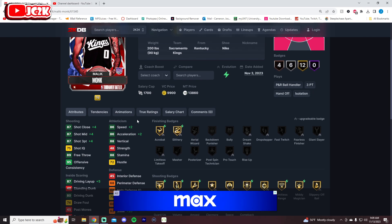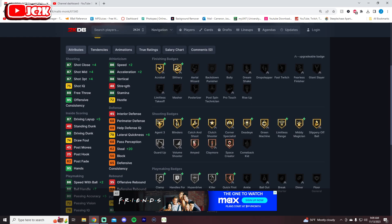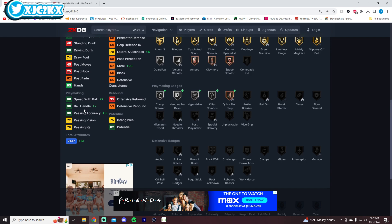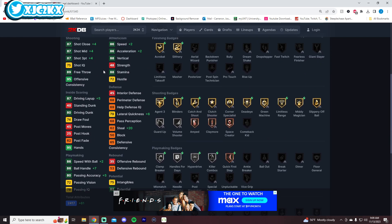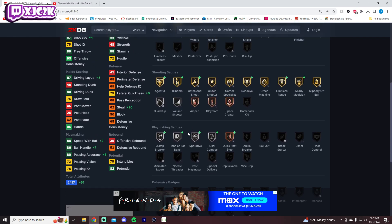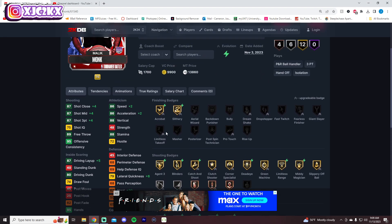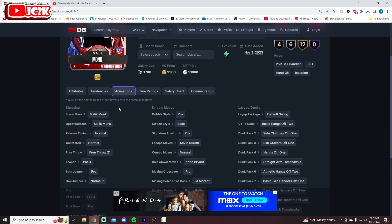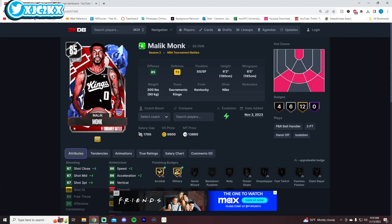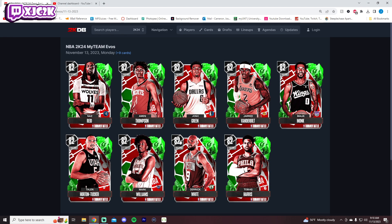Malik Monk is 6'3" with a 6'5" wingspan — really small for the shooting guard position and can't play point guard. Shooting badges are great and 86 speed in acceleration is nice. Ball handle is now high enough to time burst after the boost, which is a W, and he has an 87 shot three and 80 driving dunk. Offensively he's fine but defensively he's horrible. He does have playmaking badges — Blow By, Handles for Days, Killer Combos, Hyperdrive on silver, and bronze Speed Booster. His release isn't that great either, a little baited, and he's already very undersized at shooting guard. Not a card I'm super excited about overall.